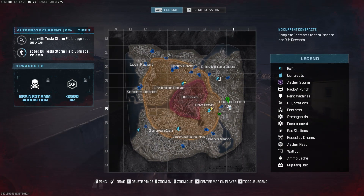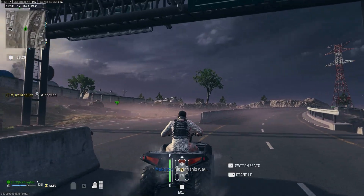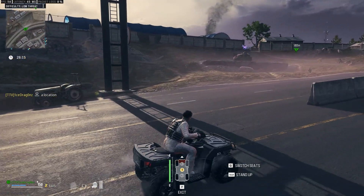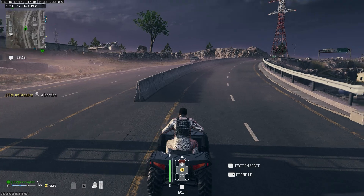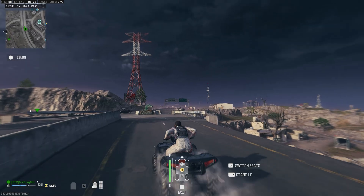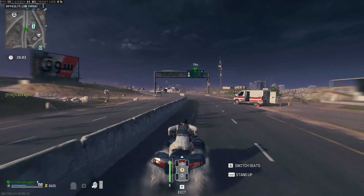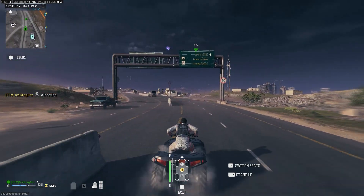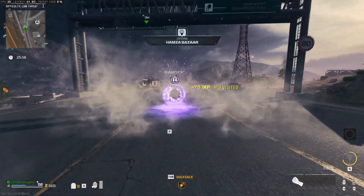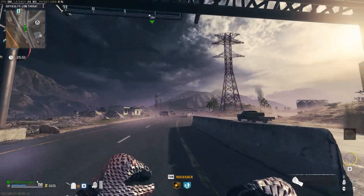The next perk we're going to grab is Quicker Vibe. It's by the Hadika Farms in I5. You'll see a sign with a bunny on top of it. Get an ATV, drive under it, wait for the lap to start, and drive all the way to the other sign. You have to do it fast enough — that's why I recommend an ATV. Once you pass under it, the reward gift will spawn in, giving you a free Quicker Vibe.